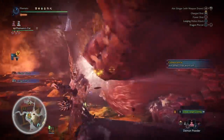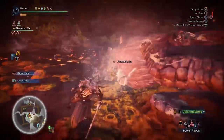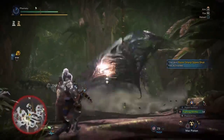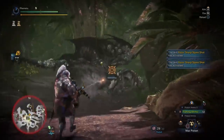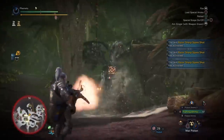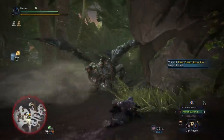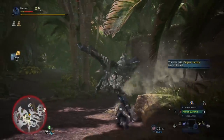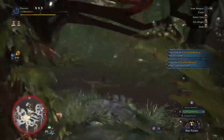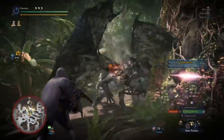Bowgun and bow can pretty easily spare one slot. For bow I typically swap out a Normal Up decoration — it drops my rapid damage by about two per arrow, but once Coalescence is activated my arrows go up by about four when tested on Tio's head. Rapids hit three times and spreads hit six times, so that's six to twelve more damage per hit, which adds up. For bowguns I'd only recommend it on elemental setups that benefit from both raw and element; normal, spread, and pierce builds are better off getting their ammo ups.